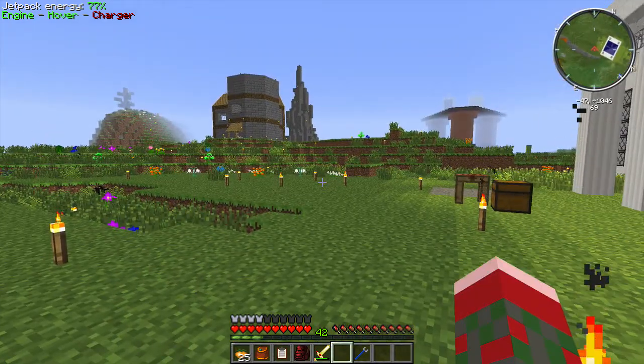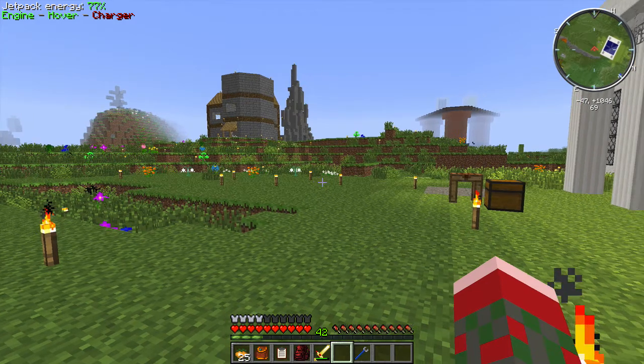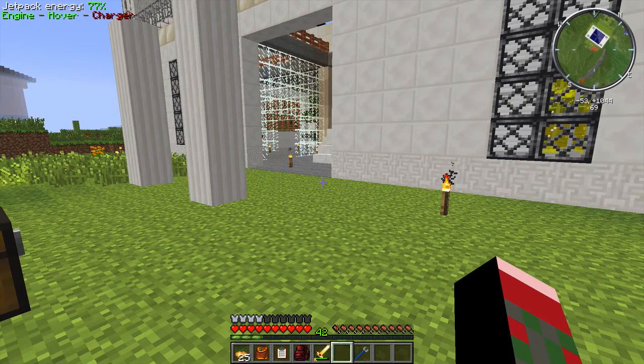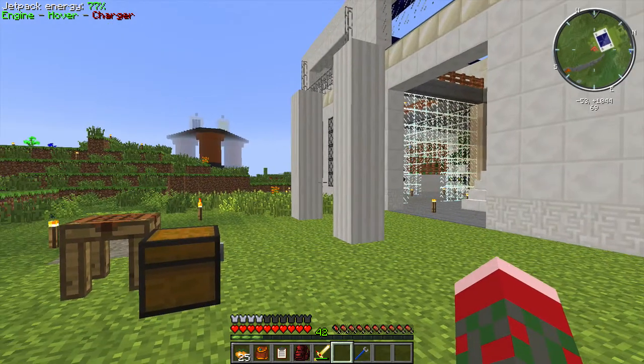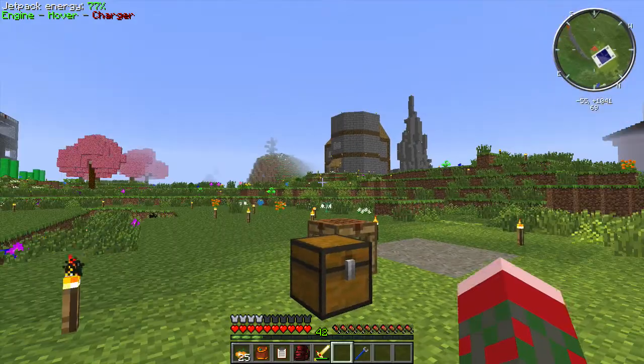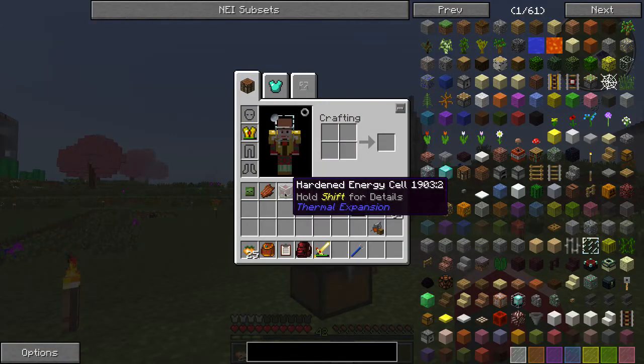Once we get to it, before that happens I need a lot more material. Tier one rocket was step one. I'm also going to need a couple of large energy cells — this is backup. It's very useful to carry a couple of energy cells up in space because Galacticraft energy is somewhat unreliable.